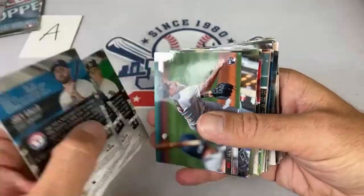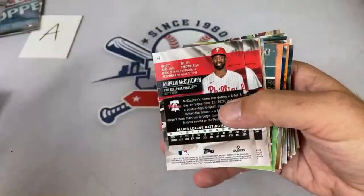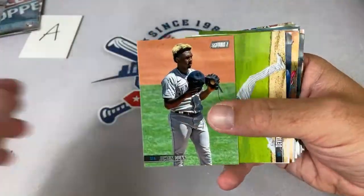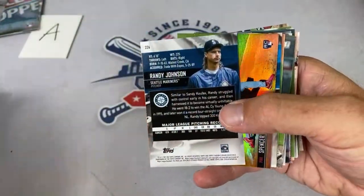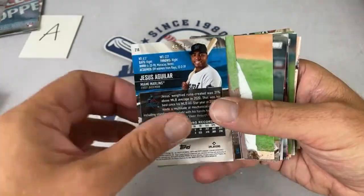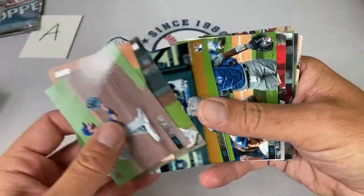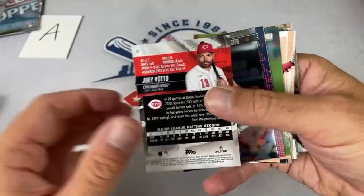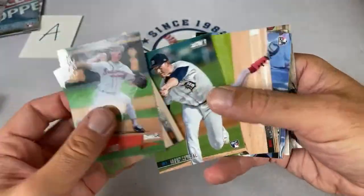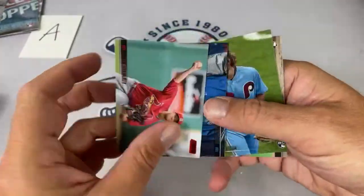There's a Joey Gallo, a Will Myers, a Randy Johnson, Spencer Howard. Sam asks about Ke'Bryan Hayes — we haven't found a Ke'Bryan Hayes card yet. I almost wonder if that's a short print. Ke'Bryan Hayes — did anyone see the play last week when he threw out Yadier Molina? It was maybe one of the craziest plays you'll ever see a third baseman make.